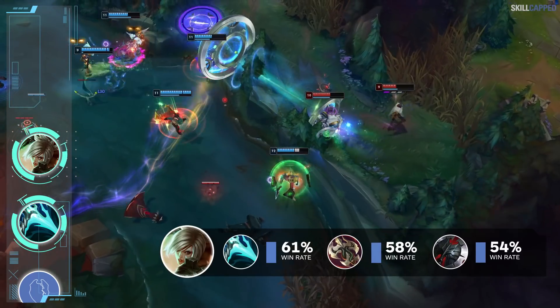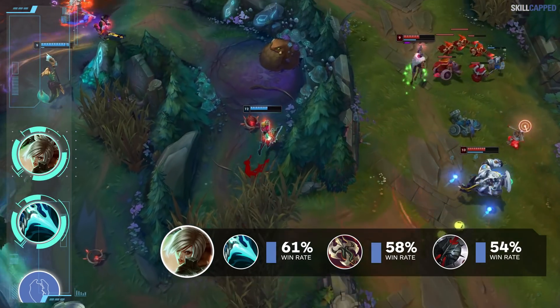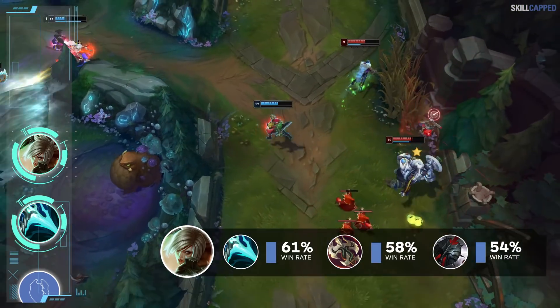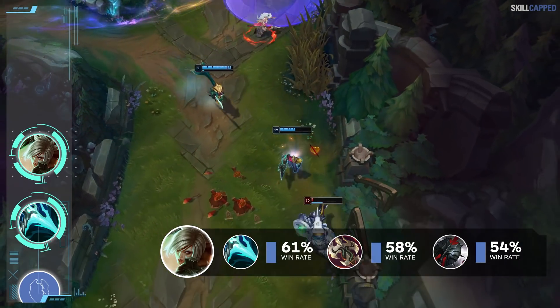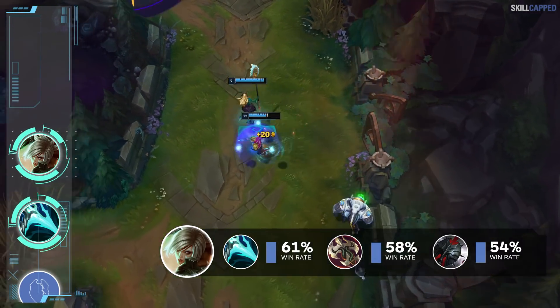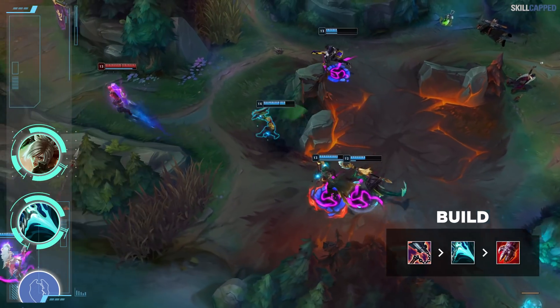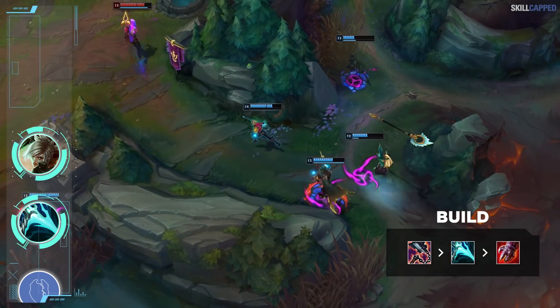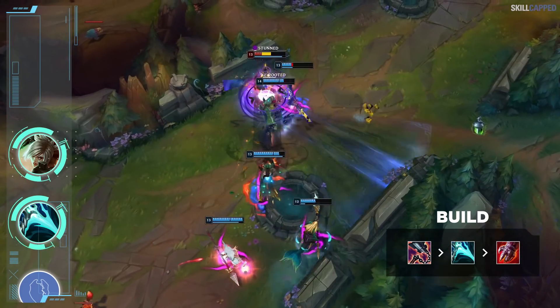The win rate spread between Essence Reaver, Cleaver, and Ravenous as a second item on Riven is really insane. Essence Reaver wins 2% more than Ravenous and 7% more than Black Cleaver. This is pretty nuts considering Riven doesn't even benefit from the mana-back passive that Essence provides — it just goes to show how great of an item ER really is. The strength of the build lies in the amount of versatility it provides. With Gore Drinker you have a nice bit of tankiness, and then Essence provides a nice pop of burst for the perfect mix.